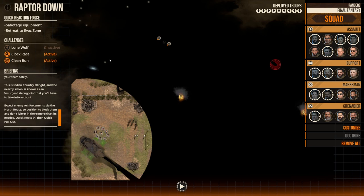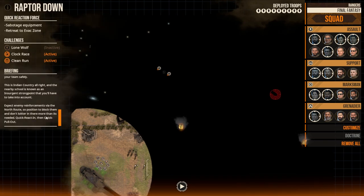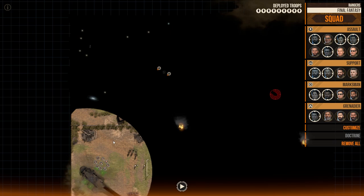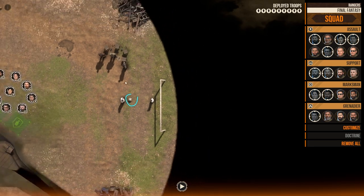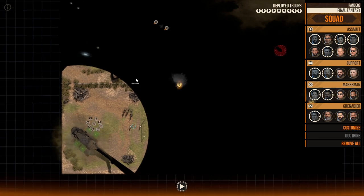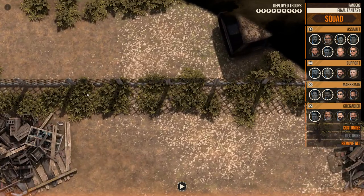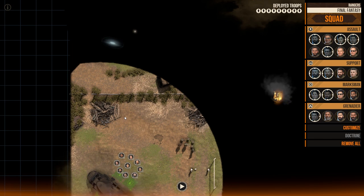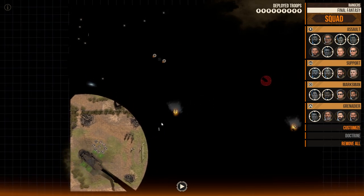Expect enemy reinforcements via the north route — somewhere up here, I don't know exactly where. We'll be expecting reinforcements, which I'd like to contain as much as possible. We're going to go real fast, real violent, making sure we don't touch civilians — you can see these two kids just playing football and some bystanders watching. I see a fence here which provides absolutely no cover or concealment, so I need to figure out the northern part and where that route is.